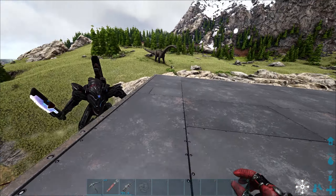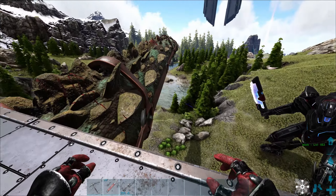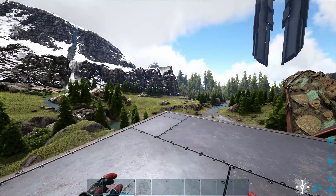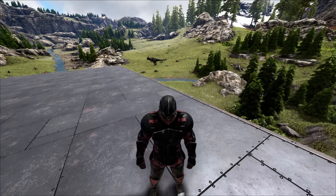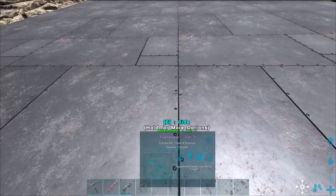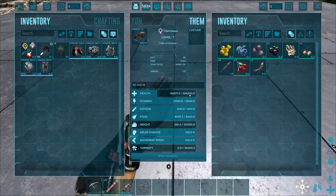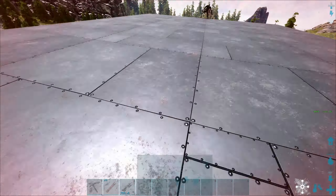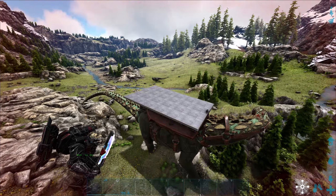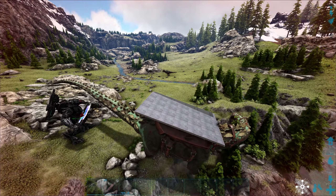That's basically how you tame a titanosaur — it's not that hard actually. Should we try to kill the carcharodontosaurus? Maybe we should, I'm not sure. How much HP do we have? 134,000 — okay, that's quite good actually. We need to try it. We should manage, right? Shouldn't be that hard.